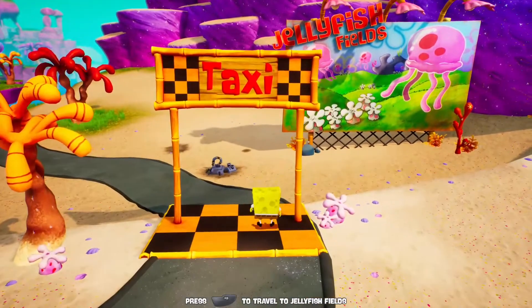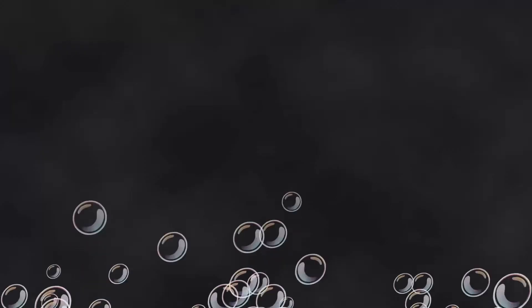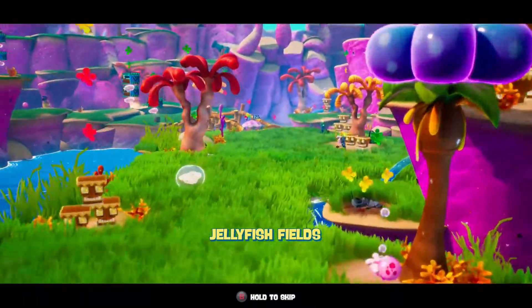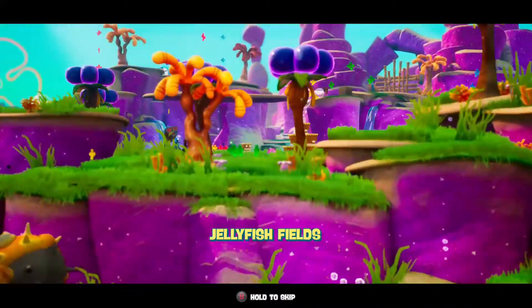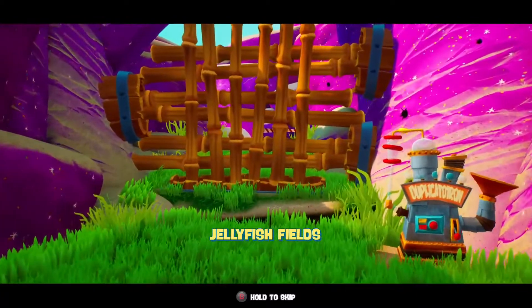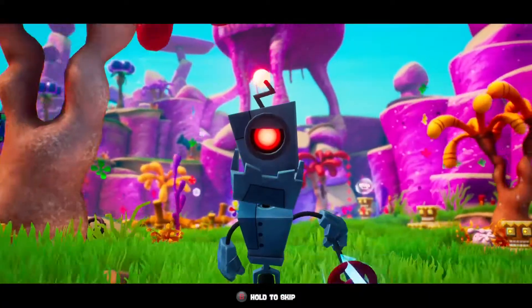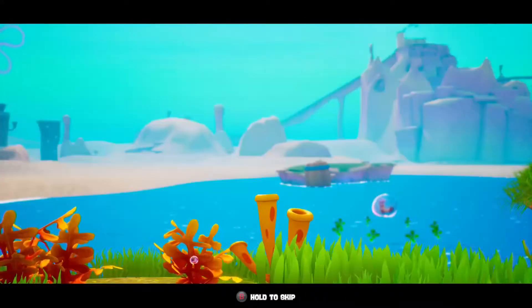You can collect golden spatulas in a variety of ways. First is simply by exploring — Bikini Bottom itself has a few spatulas lying around if you know where to look. Each level has a certain number of spatulas to be gained by completing tasks. The ski slope levels, for example, award you with a spatula for finishing each slope, and you can gain an additional spatula for beating a character's record time. Mrs. Puff, Bubble Buddy and Larry's times are incredibly difficult to beat, but with enough practice you'll be wiping them from the leaderboard in no time.